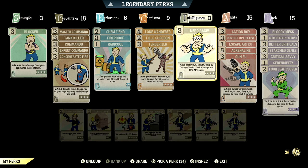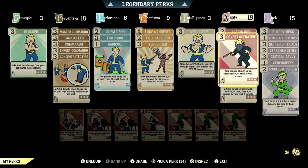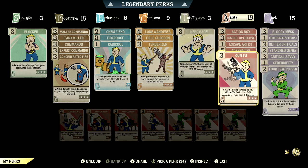Nerd rage: while below 20% health, gain 40 damage resist, 20% damage, and 15% AP regen. Over in agility we have 15, with action boy maxed out — action points regenerate 45% faster. We have covert operative maxed out — your ranged sneak attacks do an additional 50% sneak attack damage. We have escape artist maxed out — sneak to lose enemies and running no longer affects stealth. We have adrenaline maxed out — gain plus 10% up to max 60% damage for 30 seconds per kill, duration refreshes with kills.